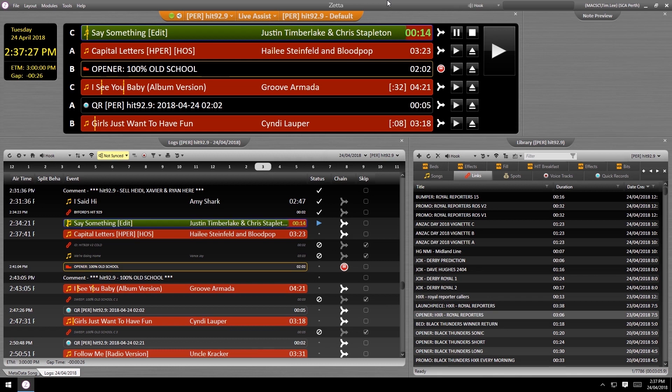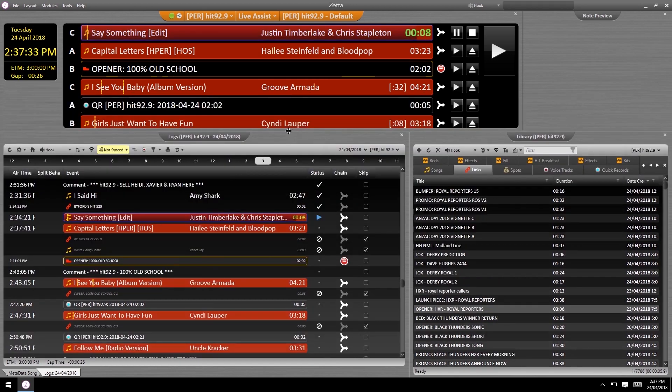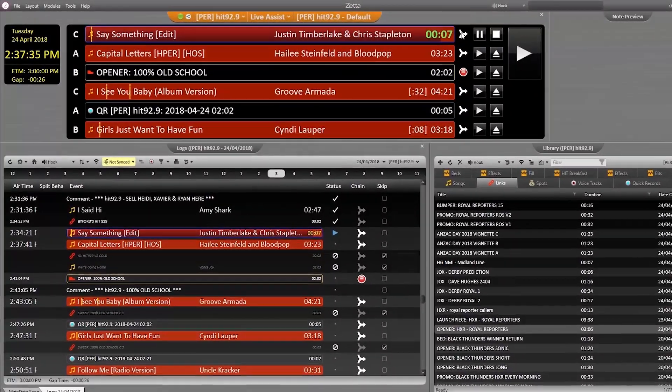This is the playout module. Most people minimize it to only show the next three events, but it's very useful to expand the window out to show the maximum of six. You might be in another hour in the log, but you still need to see the next few events at a pinch.